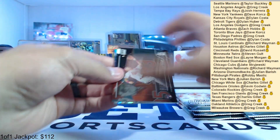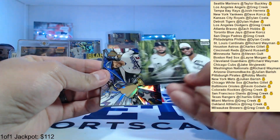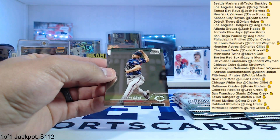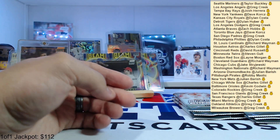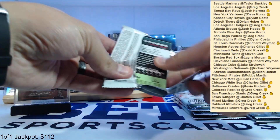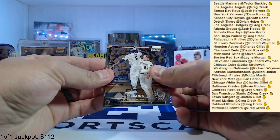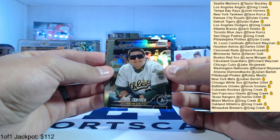Lars Nootbaar, Yoan Moncada in the Field of Dreams picture — that's cool. Freddie Freeman Trophy Hunters, Alex Thomas, Sonny Gray, and Gavin Sheets rookie — a couple nice rookies in that one. Ryan Howard, Steve Carlton, Willie Adamas, Jose Canseco refractor for the Athletics — one of the bottom ones, cheap teams — Eloy, Clayton Kershaw.